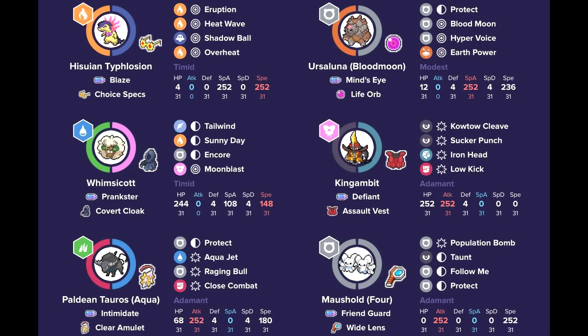Redirection is really solid. King Gambit with Assault Vest is pretty nice for Tera spam, able to help with Sucker Punch priority and hit opposing Pokémon. Opposing King Gambit with Low Kick is pretty nice, able to dish out quite a bit of damage. Check out the team details and creator linked in the description below.